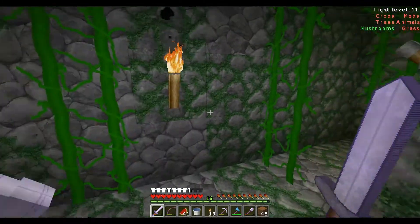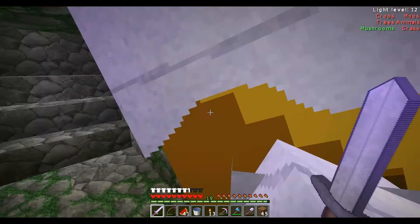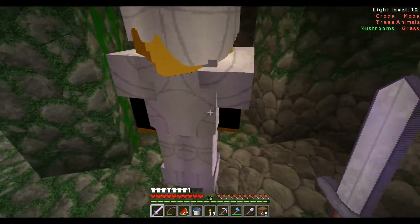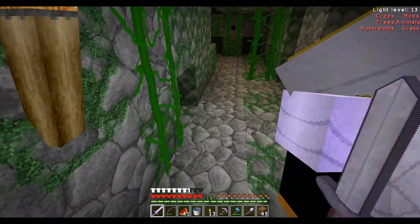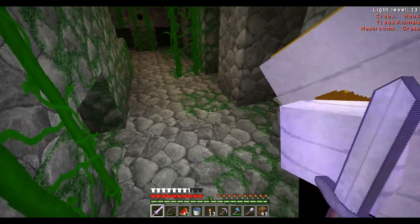Now what have we got here? We're looking around. We've got levers to one side — we'll have to have a look at those in a minute. We'll go this way first. Sneak around the corner. We've got some tripwire. Let's have a look here. You can see the line just on the floor. Look at that.